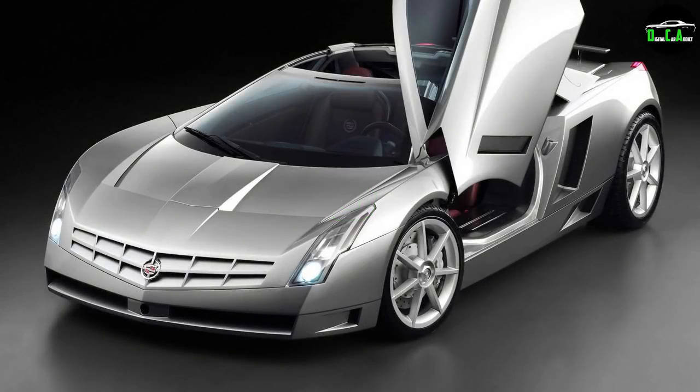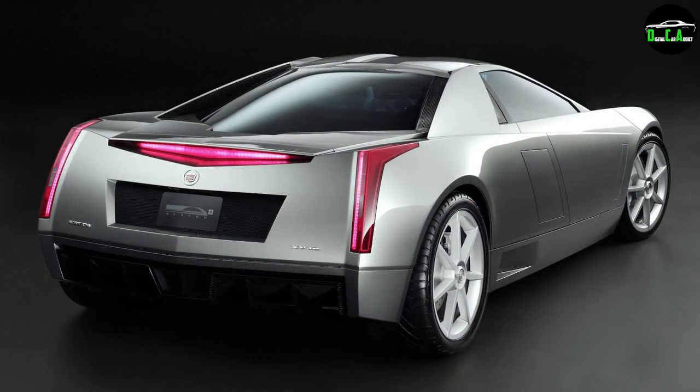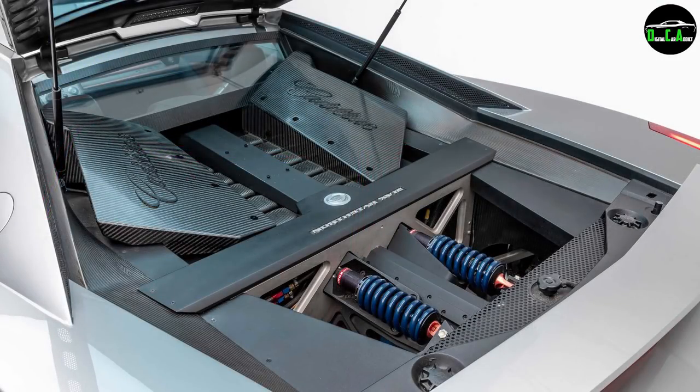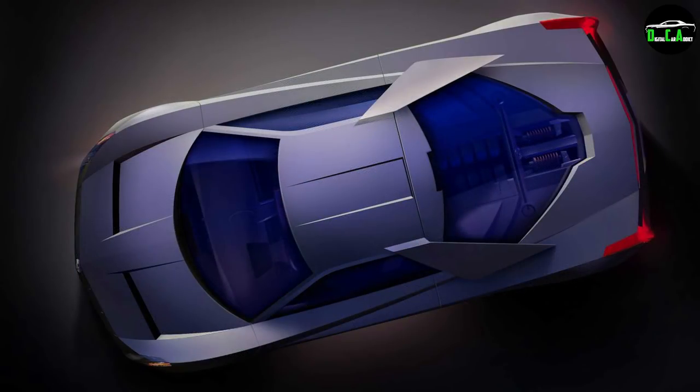Moving on to number 8. For those of you who played Midnight Club 3, you'll remember this crazy concept car — the Cadillac CN. This mid-engine V12 supercar was made to celebrate the 100th anniversary of Cadillac, hence the name CN, which is Spanish for 100. It had an experimental 750 horsepower V12 engine with selective deactivation, and its design was inspired by an F-22 Raptor. It's a truly beautiful car, and I believe it would be an awesome addition to GTA — cool to see the first Albany-branded supercar in the game.